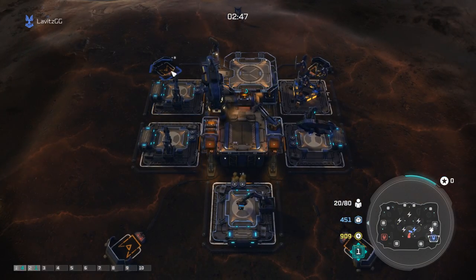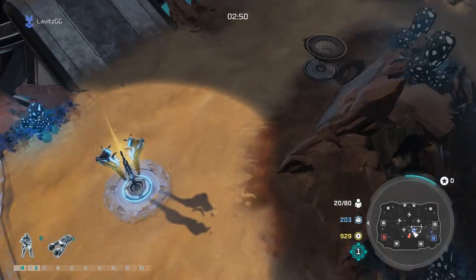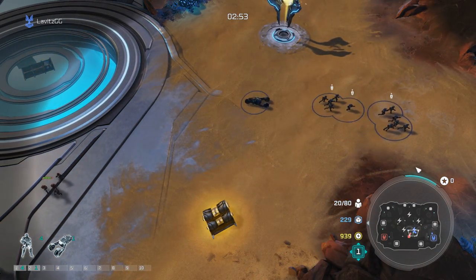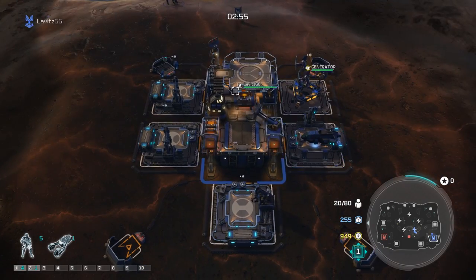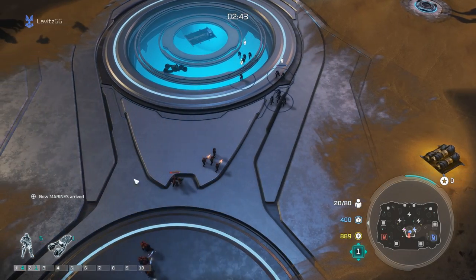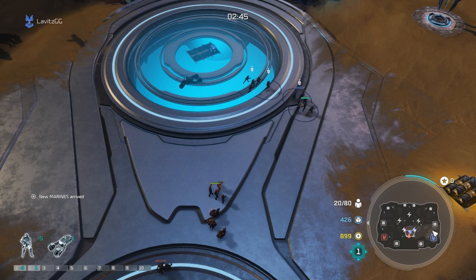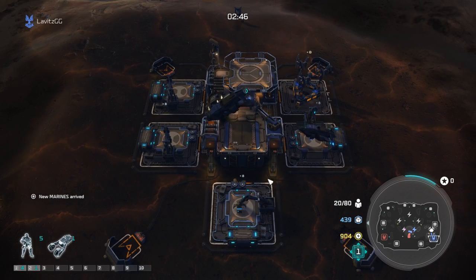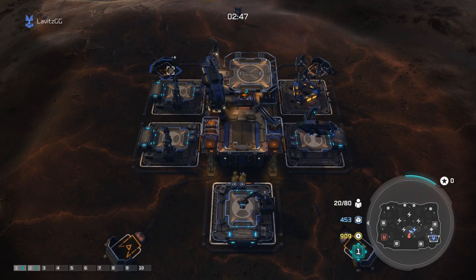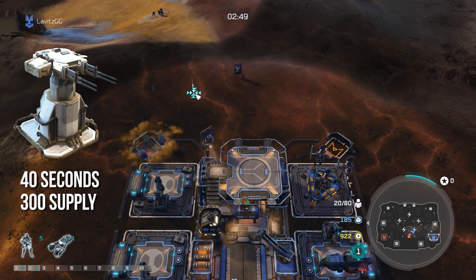Here I bought a turret and brought all my units back home because I saw hellbringers in the middle of the map. Hellbringers are a fairly strong early game rush unit that deal exceptional amounts of damage to Marines. Here it is in slow motion — I see the hellbringers, I go back to my home base after issuing a return command for my units, and I build a turret.